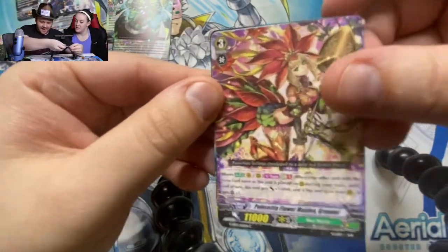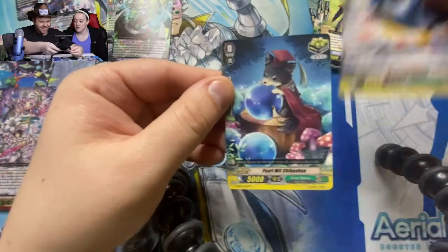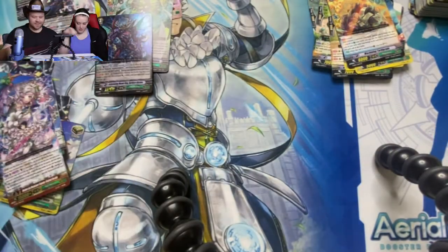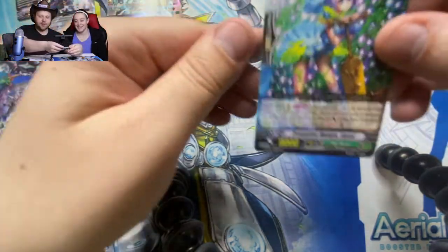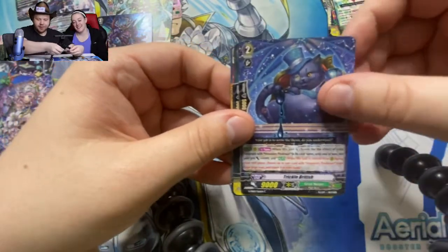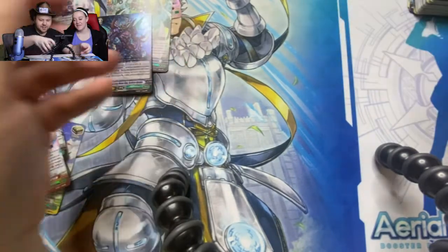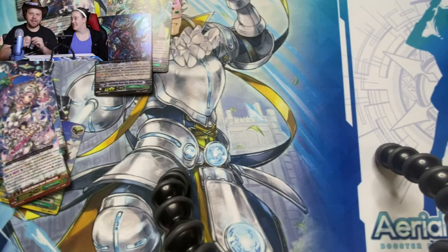Wait — did I get a Zohra? Zohra! Dragon of Death Garden — Zohra, that's his full name. I'm never gonna remember it. Every episode, guys, I'm going to ask CJ what card we're going for and we'll see how she does. I'll tell her before we start filming and we'll see if she gets it.